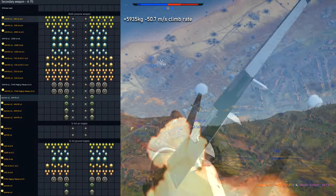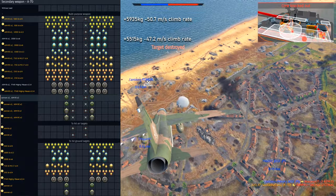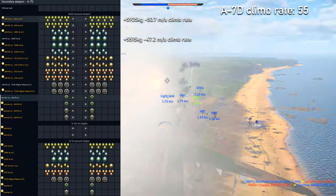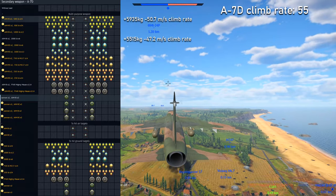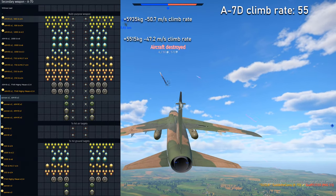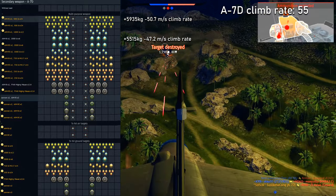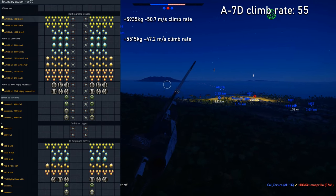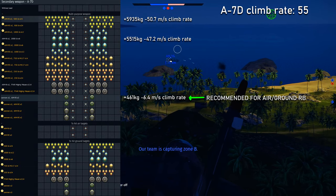The heaviest single bomb it can carry is the 2,000-pound one, and that loadout adds 5,515 kilograms. Our rate of climb is 55 meters per second, so when you add that loadout it basically means you can't climb at all. That's why wearing bomb loadouts is quite risky in both ground and air realistic. However, there is one loadout recommended for both game modes: two 30-millimeter cannons and two AIM-9J missiles, which only adds 461 kilograms to your plane.